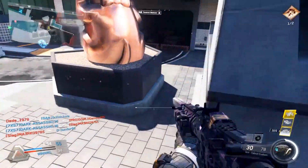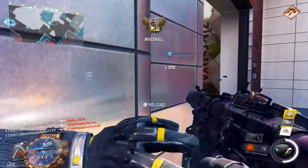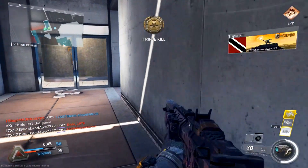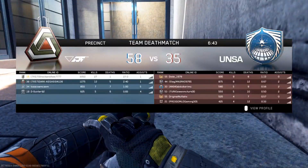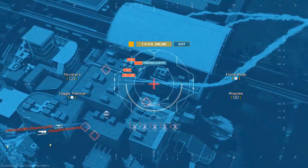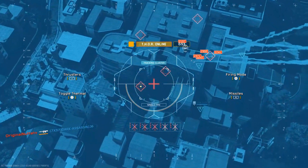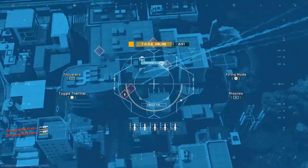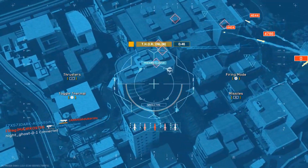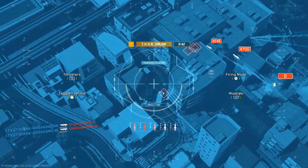Only activate your Combat Focus when you are sure and certain you can get the kills and get your streak off. But a huge tip: don't just activate it straight away and get the kills — make sure you get a few kills beforehand without Combat Focus and build up toward your score streak first. That way, when you do activate Combat Focus, it will just fill up the remainder of your score streaks very easily.